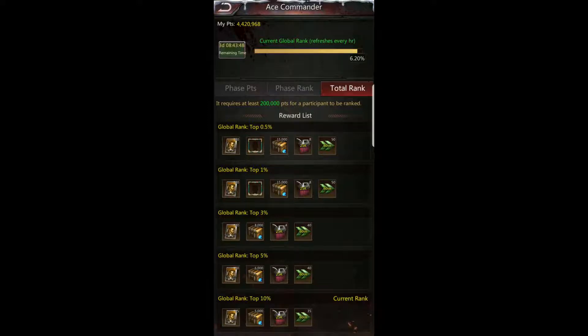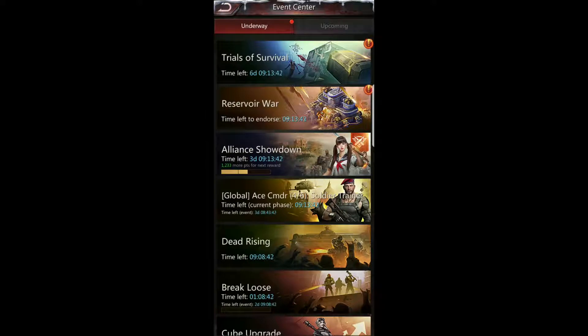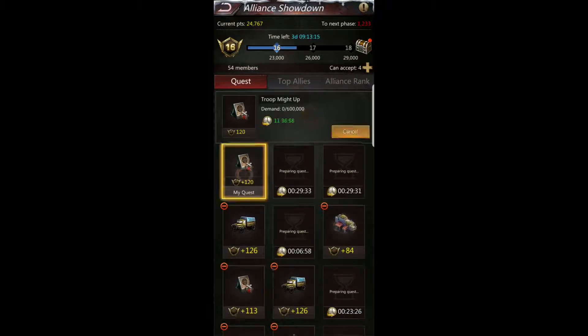I've been waiting to do this event because I really wanted to show you this cool trick, and this is what I've been talking about — why there's absolutely no rush with Alliance Showdown. I was able to get this quest, Troop Might Up: 600,000 points will give me 120 points. There are other quests for the same thing — Troop Might Up 1.2 million for only 113 points — but as you can see, that one has to be done in 12 hours, which is why the point value is higher even though the troop might number is less. They consider it more difficult to do in a shorter period of time.